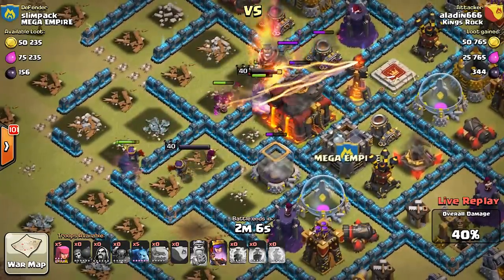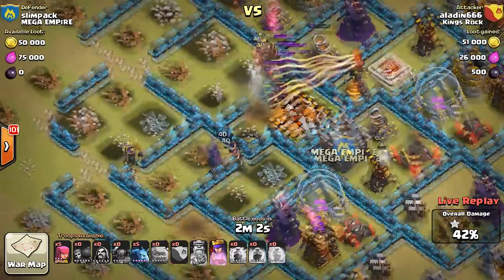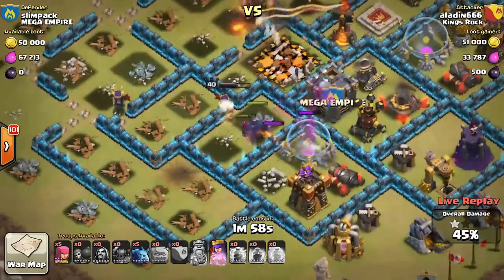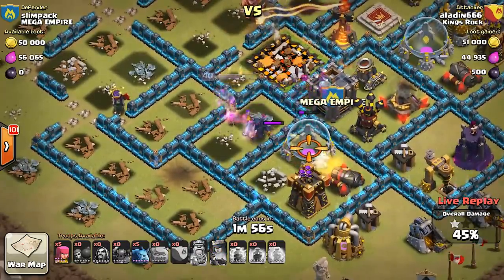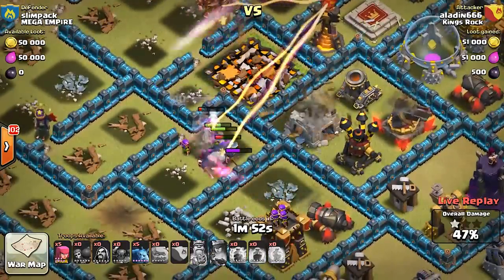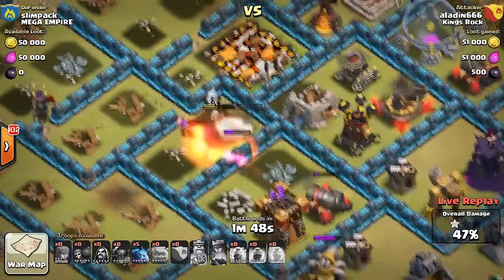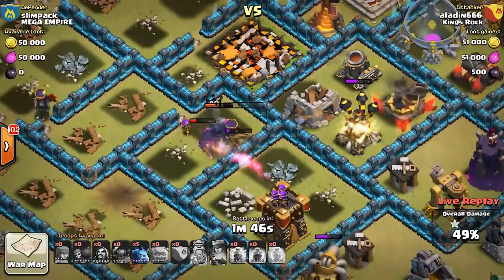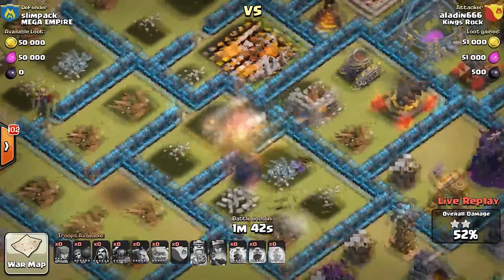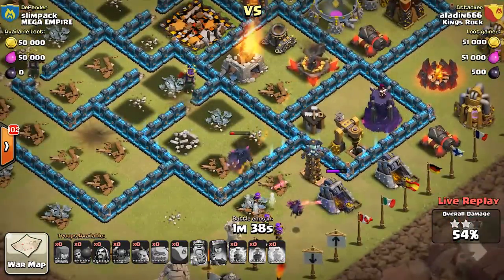The inferno tower is still up — he gets it in time, yes! The inferno tower is down. The queen is in range and the PEKKAs took it down. These guys are going around trying to get the 50%. The queen takes a little bit of damage, she deploys her ability, and she takes out the clan castle troops. They're just really trying to get to that 50% — they only need one more building structure and they did it right before the queen goes down. Good stuff!